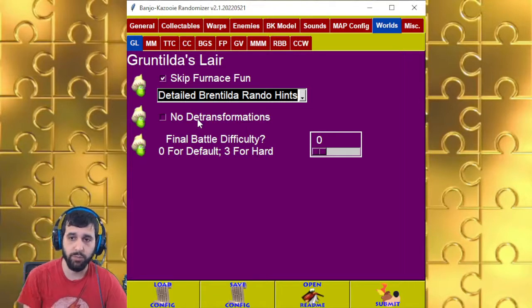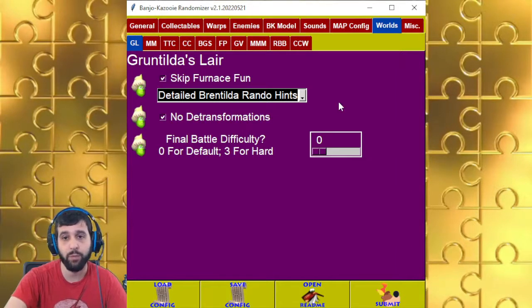De-transformation — basically you go to a certain point and Mumbo says you can't go further and de-transforms you. This will remove those barriers so you can go around the entire place as a bee if you really want to.